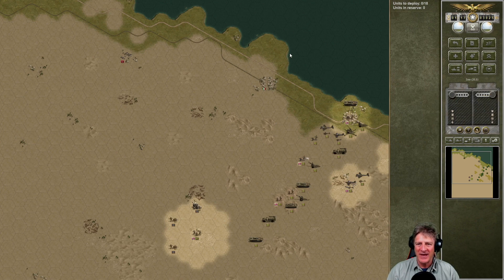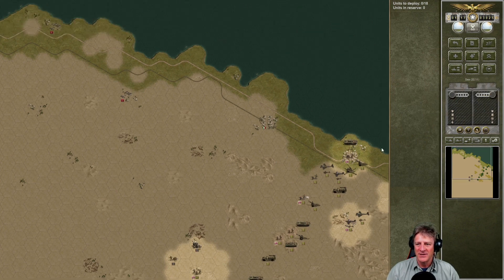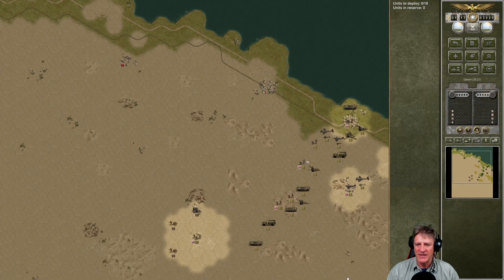It's a rather large battlefield. You can see we have the coast along the northern edge of the map, the road that passes along right near that coast, and then a big swath of desert to contend with. Our forces are on the southeast corner of the map, kind of lined up from the northeast to the southwest corner. That's our deployment positions.